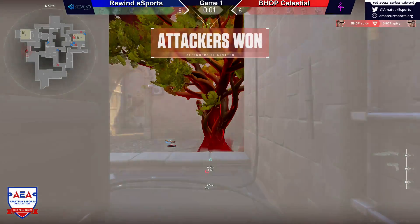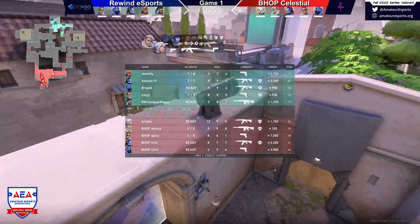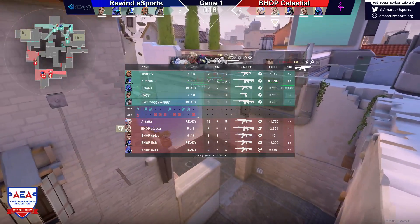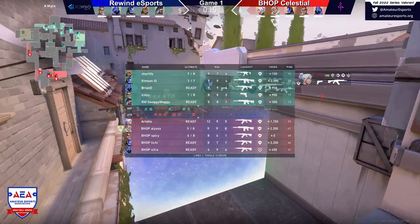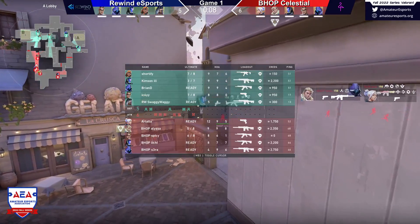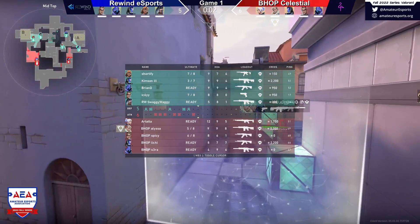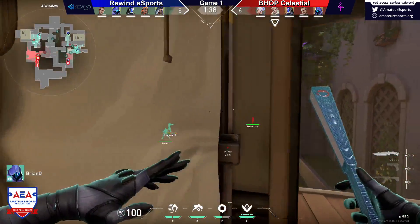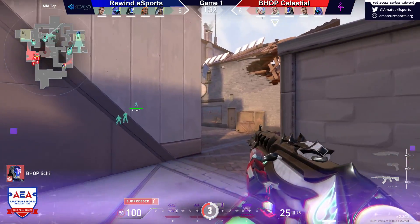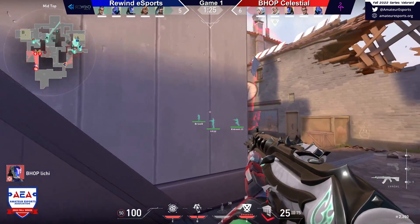That was maybe better than a save. I need a quick look at the economies. This is actually really interesting because Icy invested in the op and didn't get a kill with it, which means he actually doesn't have his op right now. He doesn't have the two-out-of-force, which means he could come into the last round just not having the gun. Unless Crimson drops him something. This is actually a really awkward spot because he did not get at least one kill with his operator. He has to either try and get an orb or get a kill with his Deagle.